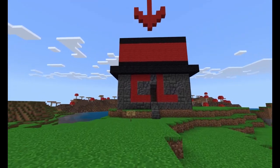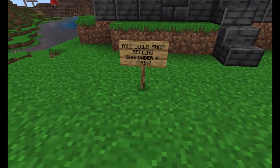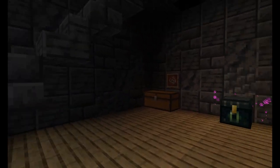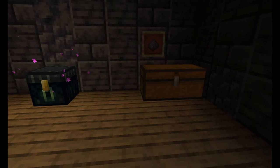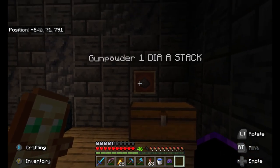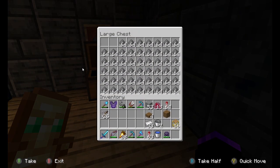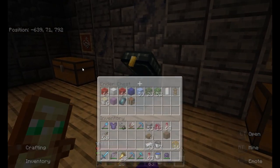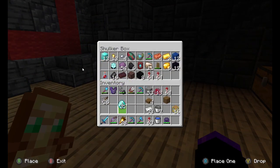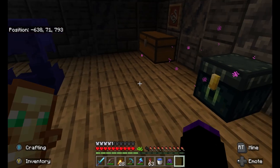Looks like CL has their own shop right now — a guild shop selling gunpowder and string. It's kind of dark in here. One diamond stack — oh Jesus, that's better than the rockets. Okay, well, guess I'm grabbing some stacks. I won't have to worry about coming back out here for a bit.